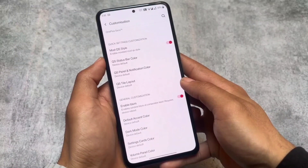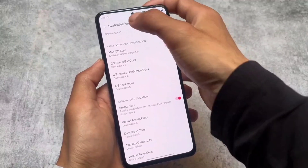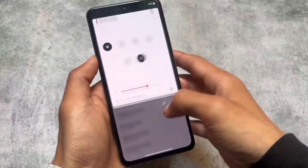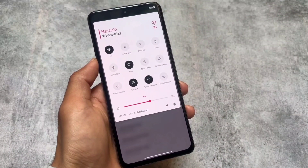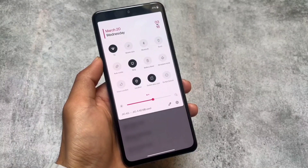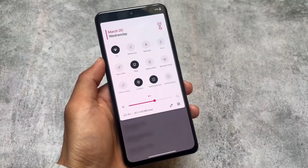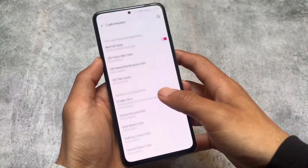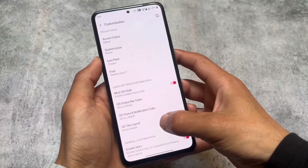In my case I have the modded quick settings options enabled. If you check the quick settings panel, the clock, date, and padding are a bit different — nothing major, just the clock and padding style. But it looks good with the blur in the background, and the Android 11 style quick settings panel is always good.